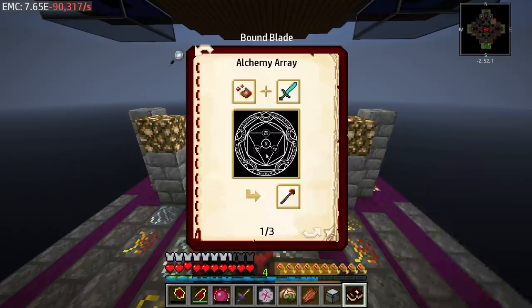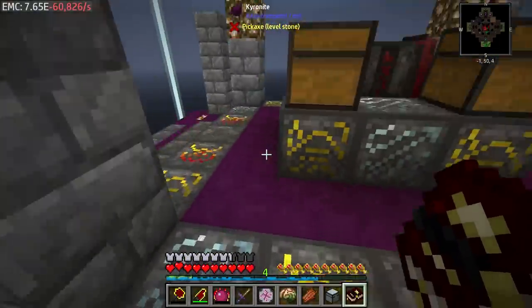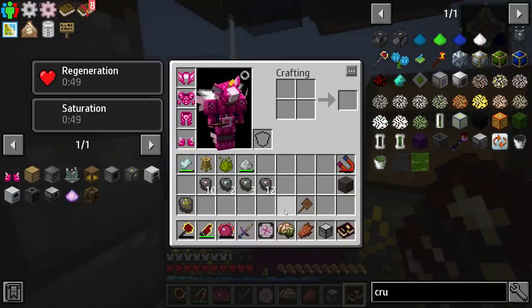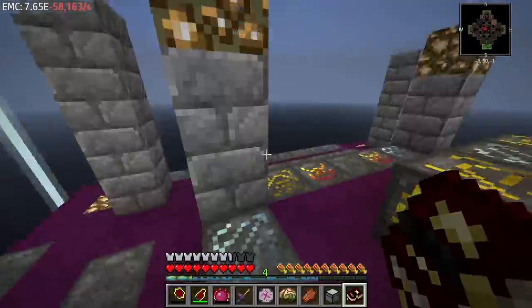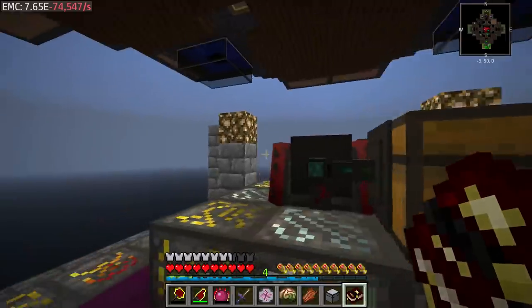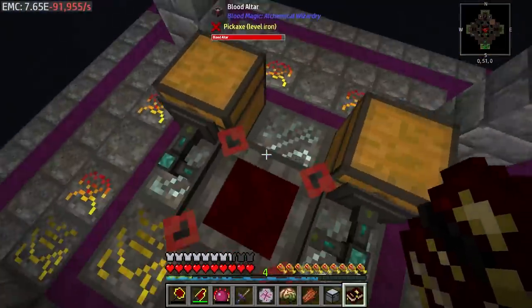We need to work on a little bit of the dark side of blood magic, and that's going to be creating this lovely bound blade. Not only the bound blade - we need to really make this binding reagent. If you've followed along thus far you should at this point have at least a common tartaric gem. You can see my will is up to 900; it has been slowly but surely building up. I've replaced these swords three times now and have built up a lot of will.